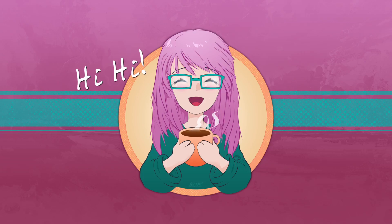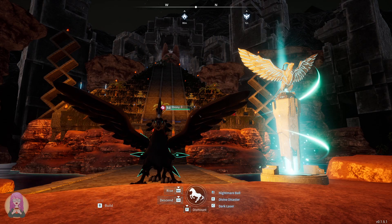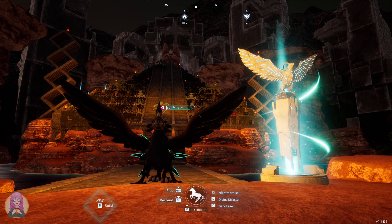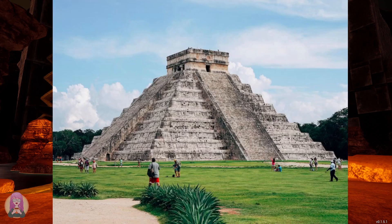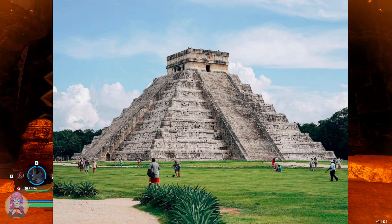GenkiKal here with the reveal of my pyramid build in Pal World. I have kind of created two different genres as far as the pyramid build goes. Obviously had to do some Egyptian in there, but I also added a kind of Aztec feeling to it with the way that I put in the stairs, and I love it.